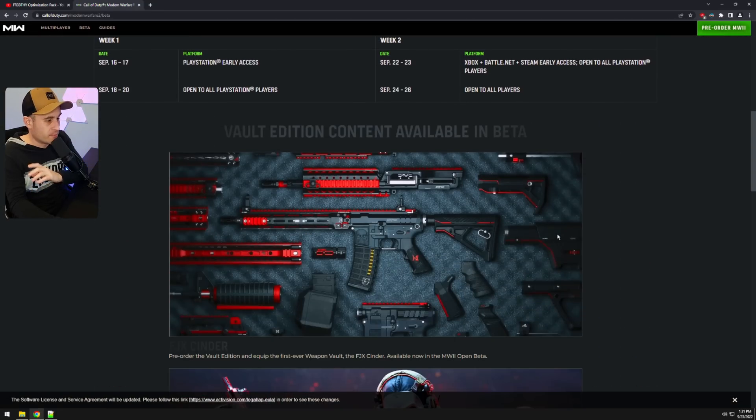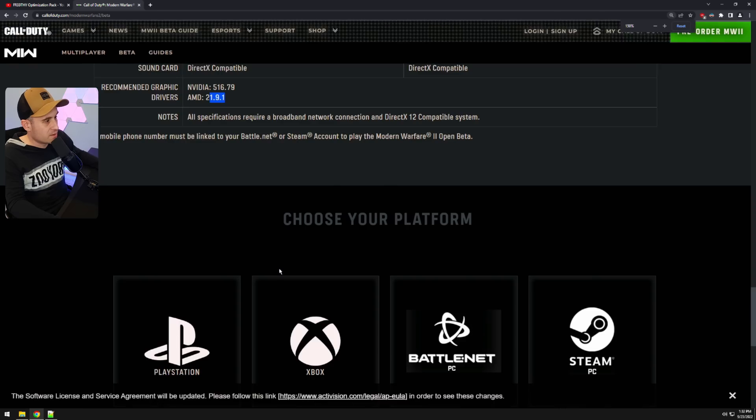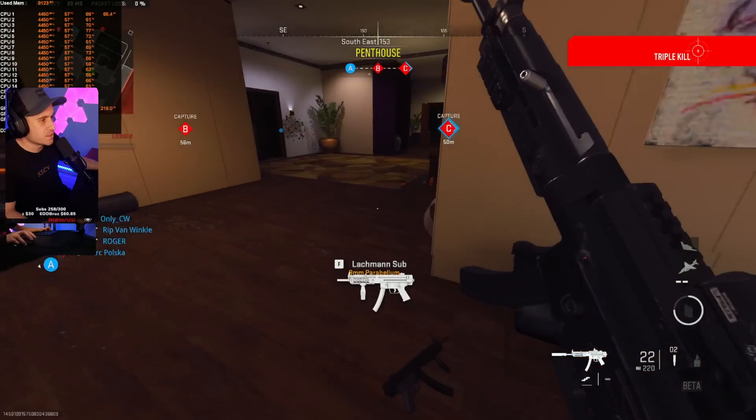For system requirements on the beta: get on the latest Nvidia driver — it's not in the recommended list but just get on the latest one, no issues. For AMD, there is an issue with the latest driver: if you have V-Sync on in-game, you can't combine it with G-Sync properly on the AMD card. Also, if you play Warzone Caldera, Modern Warfare 2019, or Vanguard, the latest AMD driver doesn't run those as well.